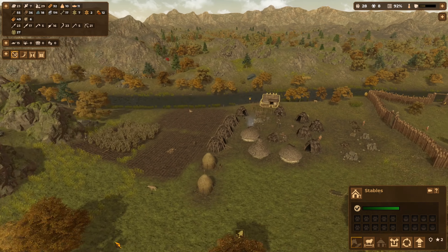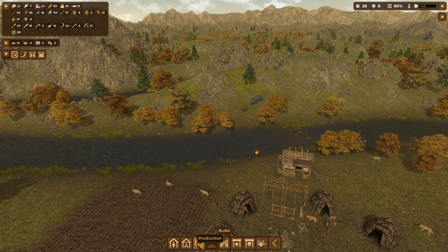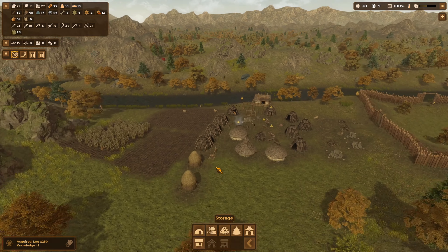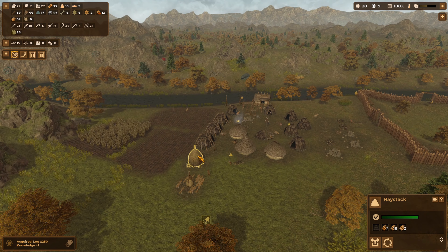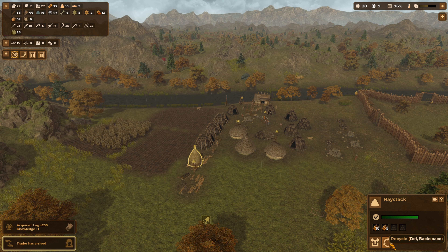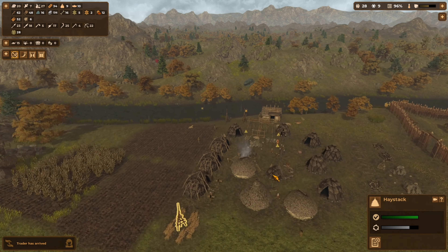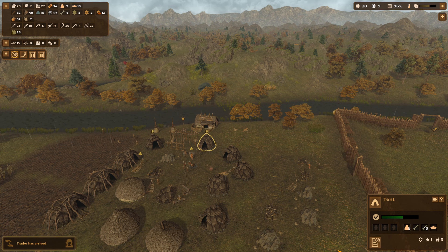I'm going to move my haystacks over here, build a stack, and put two here. I'm going to empty that and recycle, empty that and recycle, empty that and recycle — keep filling it up. Let me upgrade this to a hut and upgrade that to a hut.